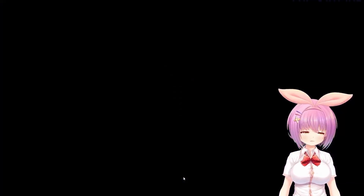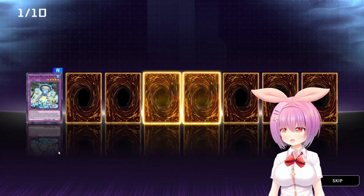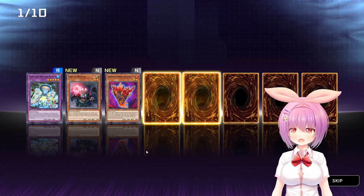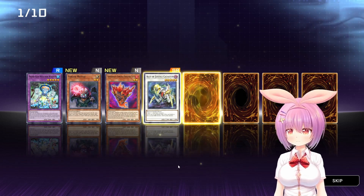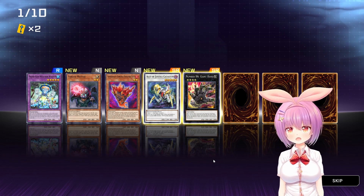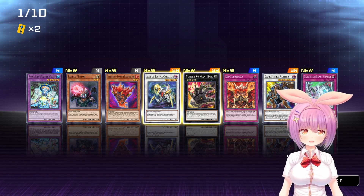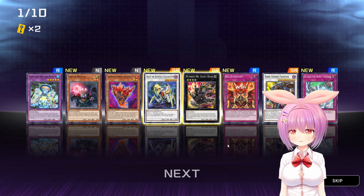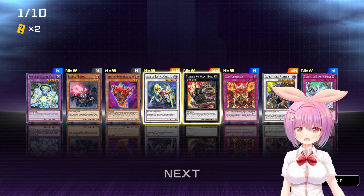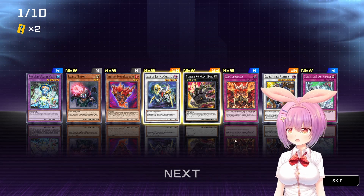Alright, let's go ahead here. Oh, we got a couple of fancy cards already. Prank Kid's Weather Washer - actually not a bad card, but I've already got plenty of those. Fabled Mitochi. Supermay Samurai Soul Fire Suit - say that four times fast. Ally of Justice Catastore. Number 106 Giant Hand. Red Supremacy. Dark Strike Fighter. And Gladiator Beast Charge. That's actually a pretty solid pack - three Super Rares, two Rares, and only two Commons. I don't think I'll ever really use any of these, maybe the Giant Hand.